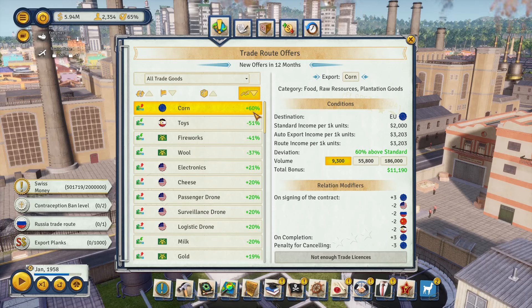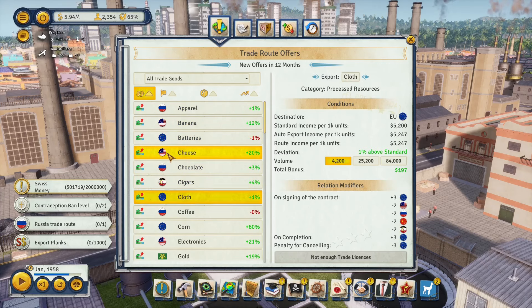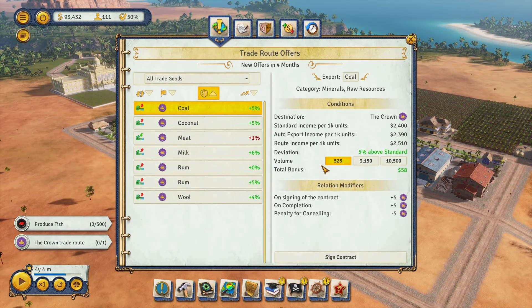Import deals are capped at negative 100, meaning you're importing goods for free — just getting stuff delivered to your dock at no cost. Most export trade deals are directed towards superpowers. In the first era, the only superpower you can trade with is the Crown.